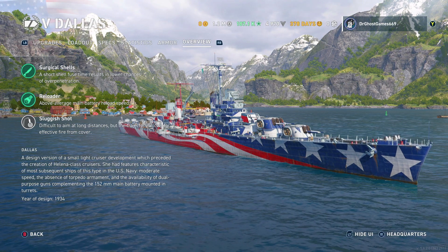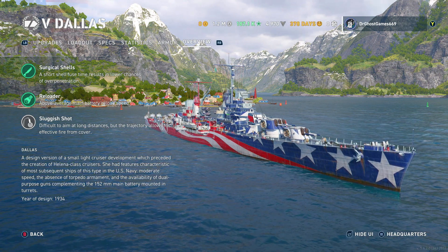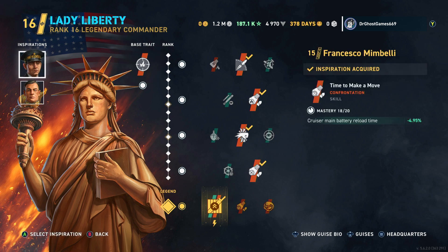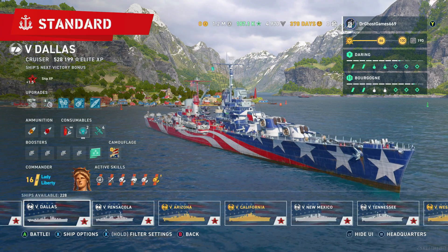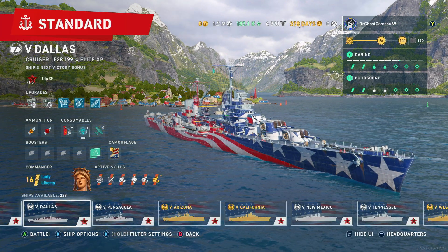Looking at the overview: this ship was actually never built, believe it or not. It was designed but not built — another one of Wargaming's paper ships. It's got surgical shells, reloader, and sluggish shot — the shells are quite floaty, and you'll see that in the gameplay. I'm running Norman Scott as commander with Francesco Mambeli and Nikolai Kuznetsov as inspirations. Base trait is Directed Impact, Beyond Range, Igniter, Punch Through, Fixated, and Fully Packed. I'm also adding Refill Station, which brings our reload down to 6.4 seconds and gives an extra kilometer of range near allies.